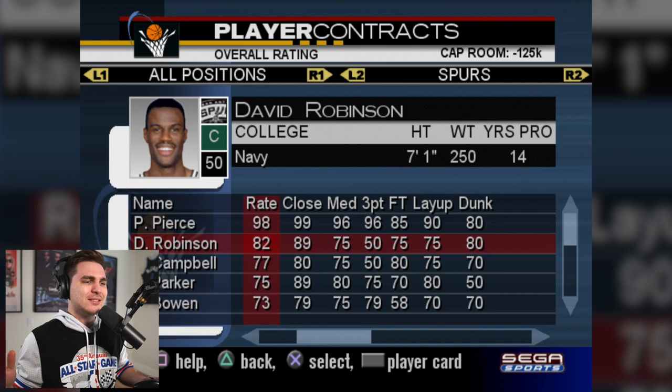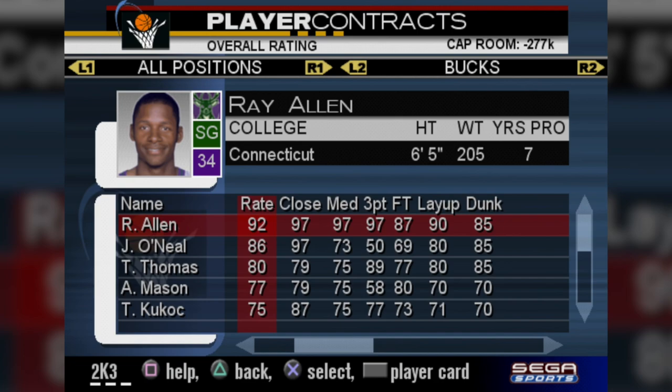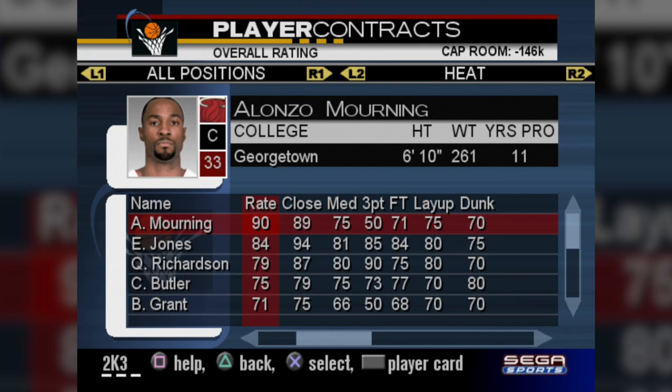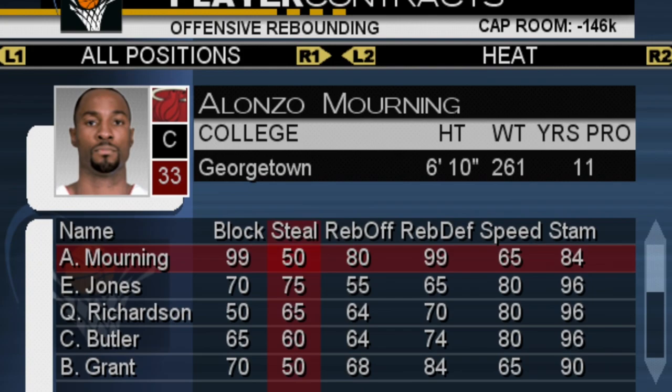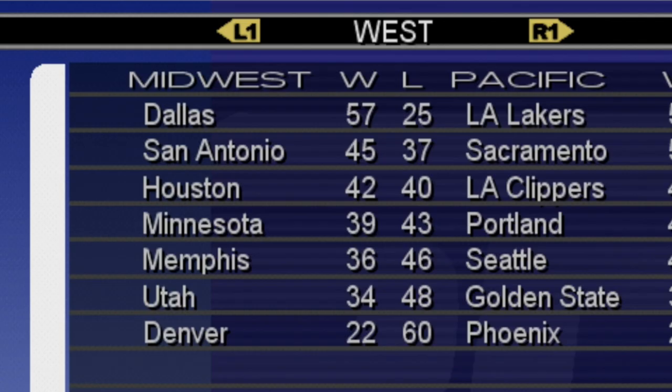We are officially on to season two, still on 2K3. Shaq dropped from a 98 to 97, Kobe's still 96. The Mavericks are out of control — Dirk is now a 99 overall, and thanks to Kansas winning the championship, I gave the plus five boost to Steve Nash. The Spurs are running it back with 98 Paul Pierce and David Robinson up to an 82. The Bucks improved — Ray Allen up from 91 to 92, and they traded Sam Cassell to the Pacers for Jermaine O'Neal, who's very much in his prime. And for the Miami Heat, I gave the plus five boost from D-Wade's dunk contest win to Alonzo Mourning.